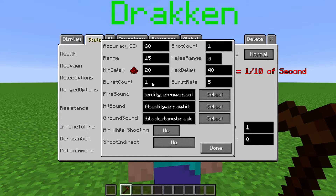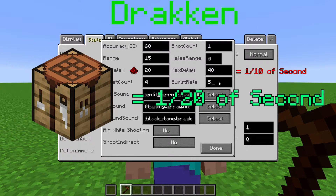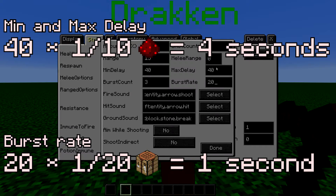For example, if the burst count is 4, they will fire 4 times every attack. Burst rate is the amount of Minecraft ticks between each burst shot. One Minecraft tick is one-twentieth of a second. So if we set the min and max delay to both be 40, the burst count to be 3, and the burst rate to be 20, every 40 redstone ticks the NPC will fire 3 shots with 20 Minecraft ticks between each of those shots, which equates to every 4 seconds the NPC will fire 3 shots with 1 second in between each of those shots.